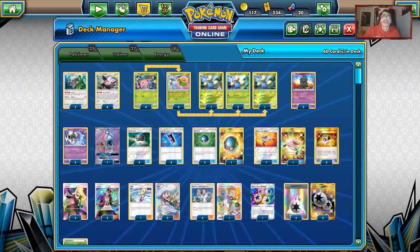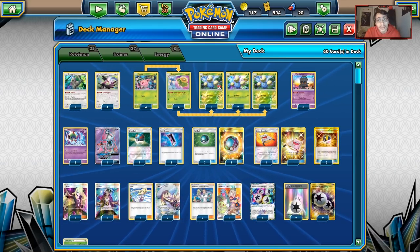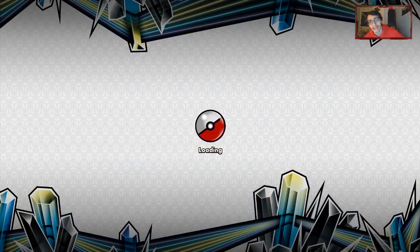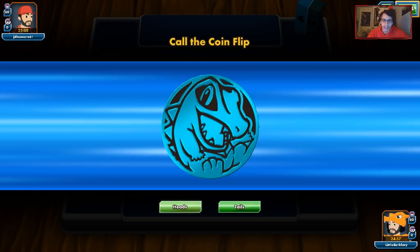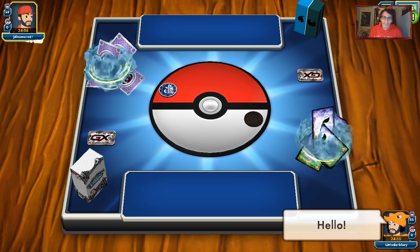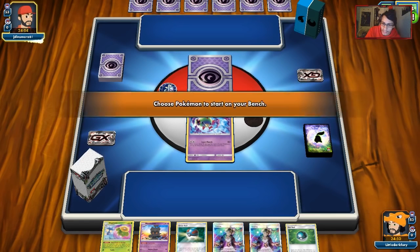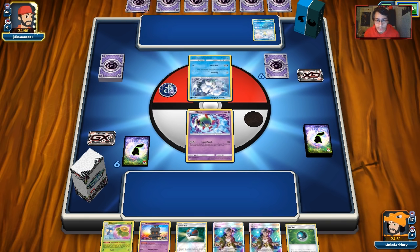Let's go find some games on PTCGO — this is my first time playing Lost March. Yesterday's video we played against two Lost March decks with our Zoroark Catcher deck, and now we're going to turn the table. We got an Alolan Vulpix start with Marshadow on turn one. We're going first so we won't be doing much Lost March damage yet. It looks like we might be up against some kind of Unknown Hand deck — I'm actually fine with that since we have Triple Marshadow.